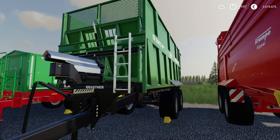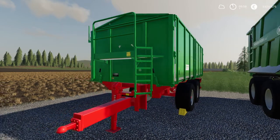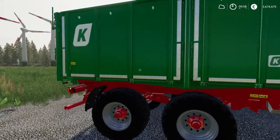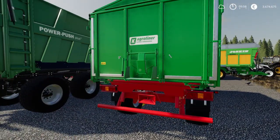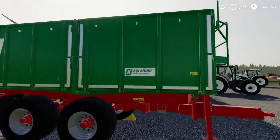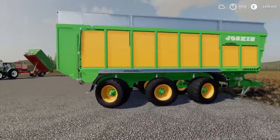Next is the Kröger Agro Liner TKD 302 with 21,000 liters of capacity, costing 27,000 euros to buy — also 1 euro 29 per liter. It's a three-sided tipper so you can tip left, right, and back. It also has a grain door option, a rear trailer hitch, and comes with a cover on top.